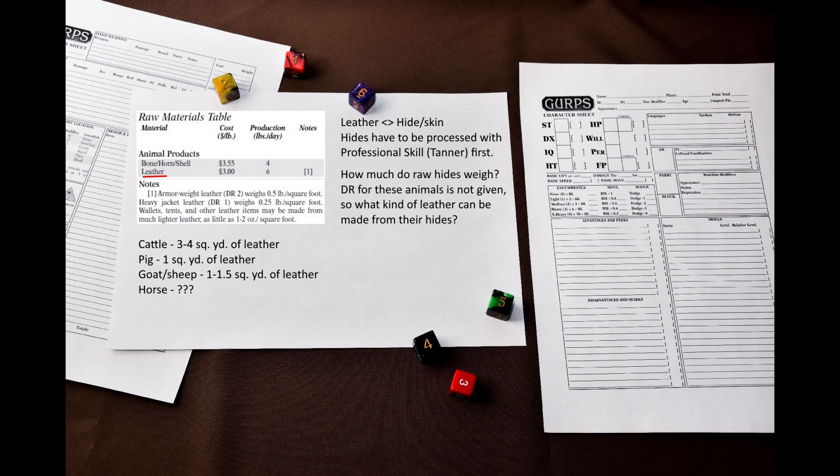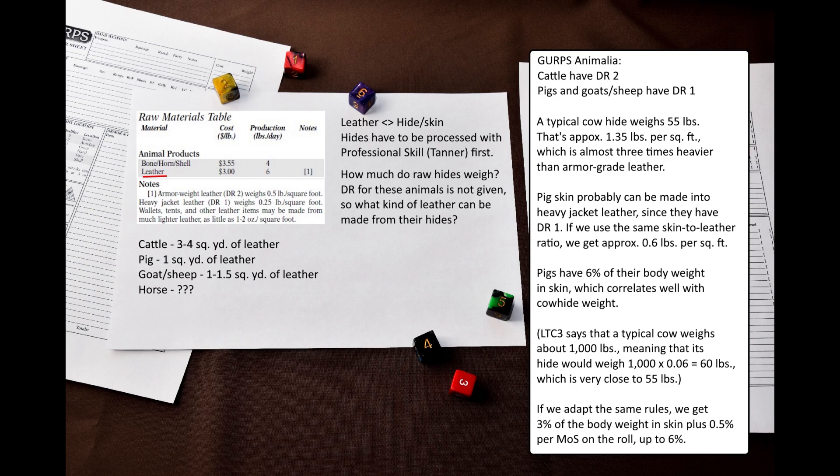I consulted a leather processing manual and found that a typical cow hide weighs 55 pounds, which results in 1.35 pounds per square foot. Since GURPS doesn't give DR to cattle, I have to turn to GURPS Animalia, which gives them DR 2 with tough skin. This seems to correspond to armor grade leather, and implies that leather is almost three times lighter than a non-processed hide. I am no tanner or leather worker, so I do not know how close to reality this is.